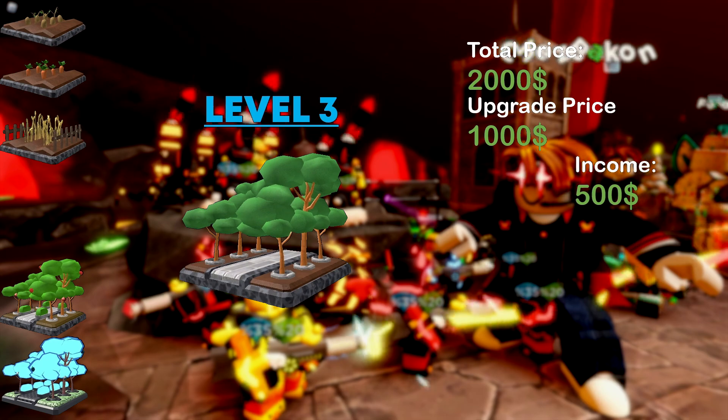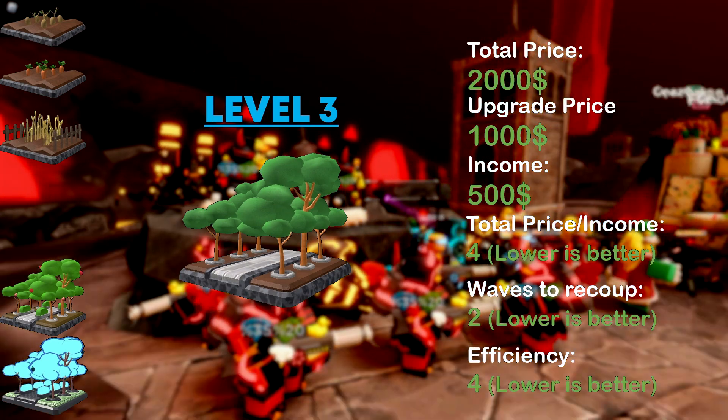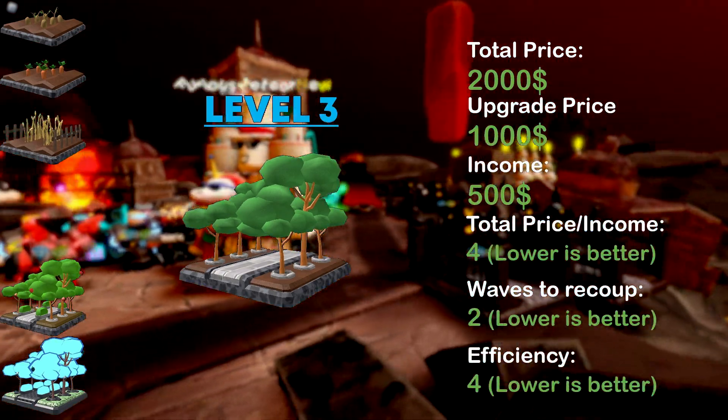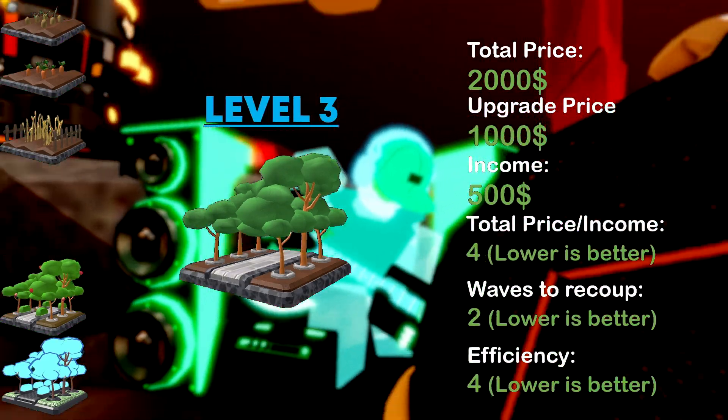A level 3 form costs twice as much as a level 2 form in total price but produces twice the income. It is a notably cost-efficient level, and it is better to buy one level 3 form than two level 2 forms, as it does not waste the placement limit.